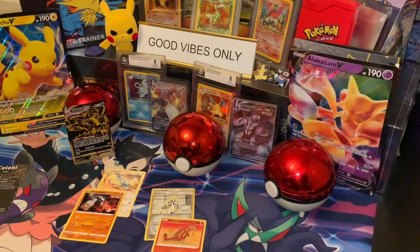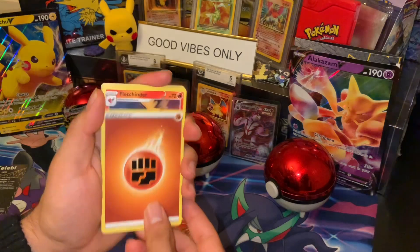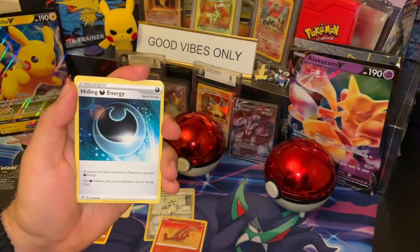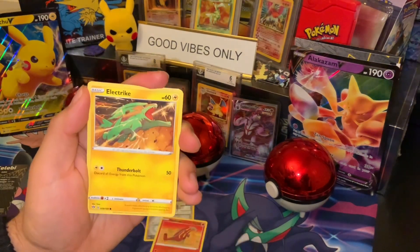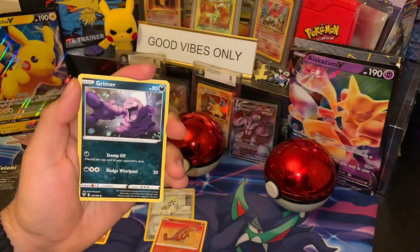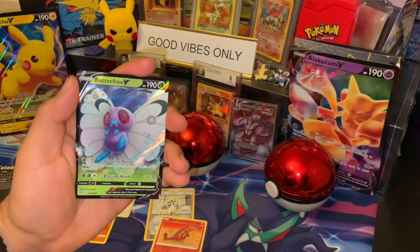Two packs left. Hiding Energy, Parasect, Bounce Sweet, Dunsparce, Electrike, Galarian Mr. Mime, Grimer, reverse holo, and a Butterfree V.